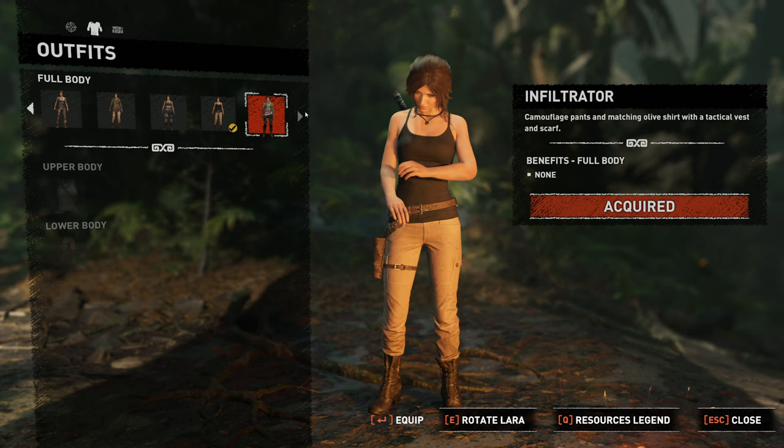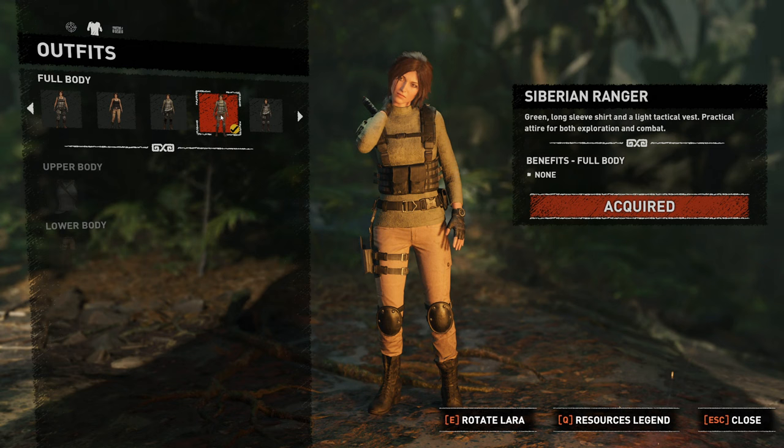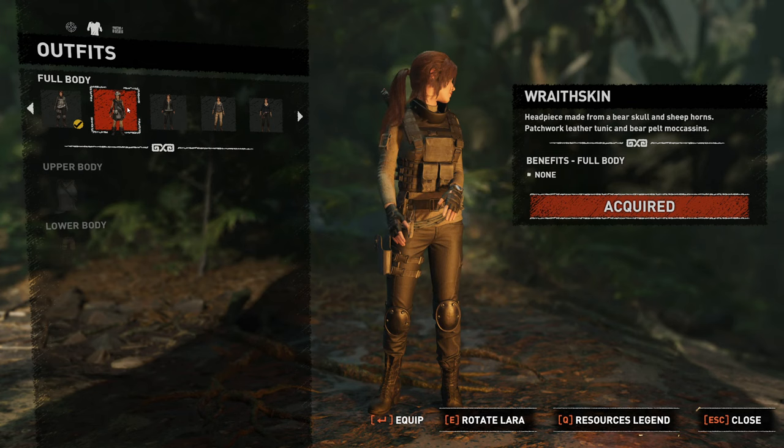The desert tank top — I actually like this outfit. I like the colors. It's clean. So often Lara is all scratched up and muddy, but look how clean that looks. There's the infiltrator, more camo, the Siberian Ranger, the shadow runner, and the wraith skin. This was DLC armor from the last game — if you remember the Baba Yaga story.